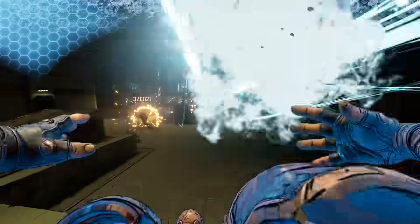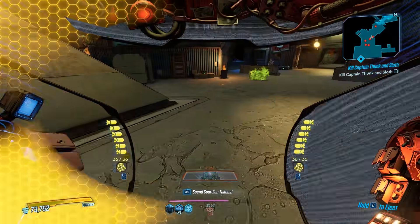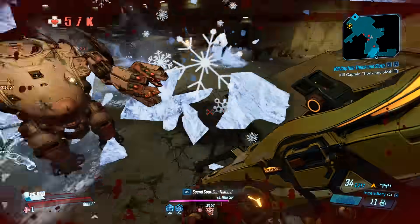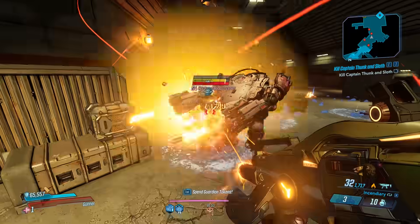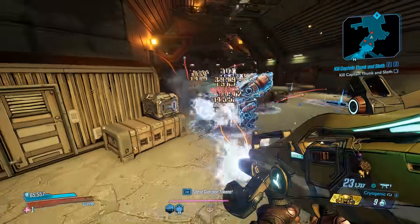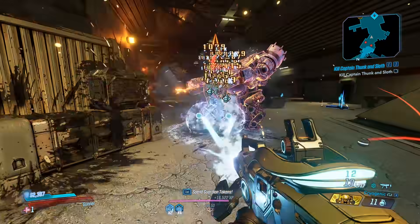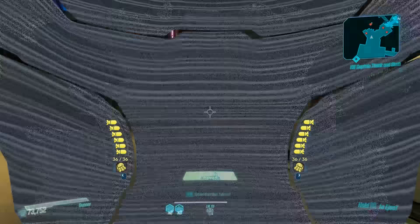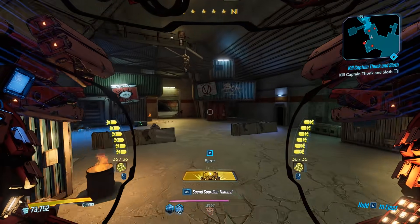That's going to be it for all the hotfixes. Let me know below in the comments what your favorite one is. For me, I'm definitely going to say the Hellfire, because I love that gun in Borderlands 1, and it's going to go great on my Splash Moze or Elements of Amara — there's so many things it could work on. I hope you guys enjoyed the video, and if you did, please be sure to leave a like and subscribe. You guys have a great day, and I will see you all later. Peace out.